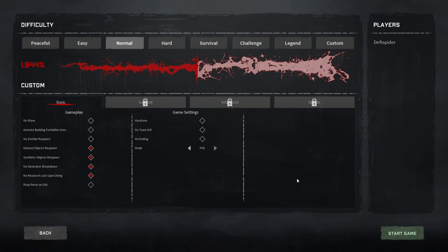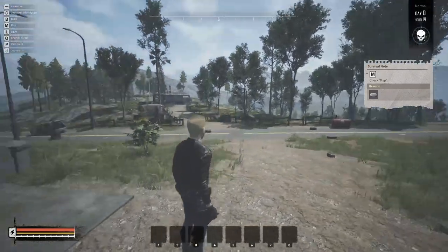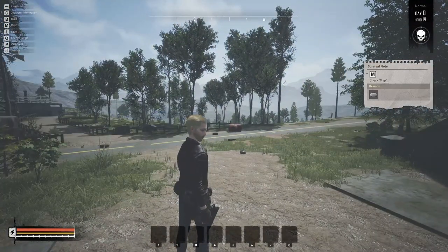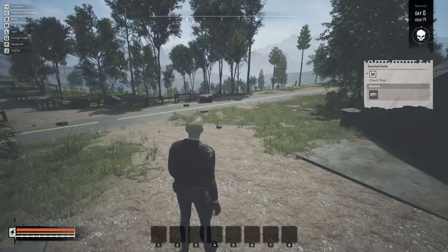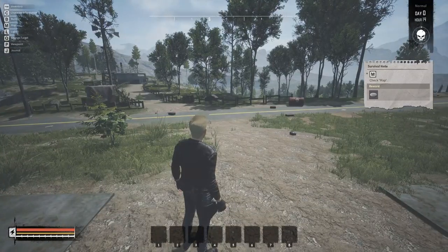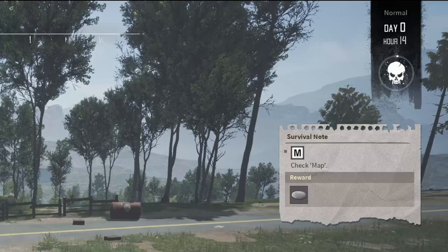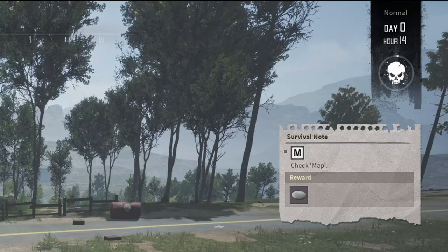We're finally in the game — it takes maybe 30 seconds to load, sometimes longer depending on your base size, especially if you build in the city. In the top right you can see we're on Normal setting, Day Zero, Hour 14. When that hour gets to 24 the skull will flash red and the meter fills up — once it hits 2400 the first wave is coming. After that it happens every single day as long as waves are turned on, so you want to upgrade your base and be back before the wave hits.